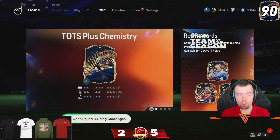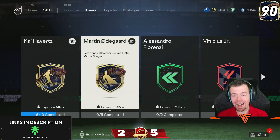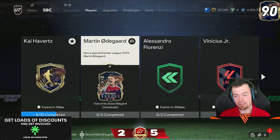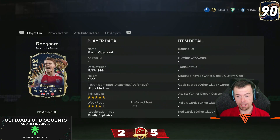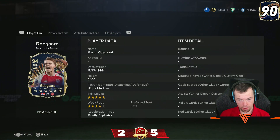Welcome to another 6PM Shorts where we'll see what he has decided to drop today. Martin Ødegaard is our Premier League Team of the Season card — he's a 94 rated card, five star, four star, which is good to see. He's been given four star skill moves, 89 pace, nice shot, 94 passing, 94 dribbling.